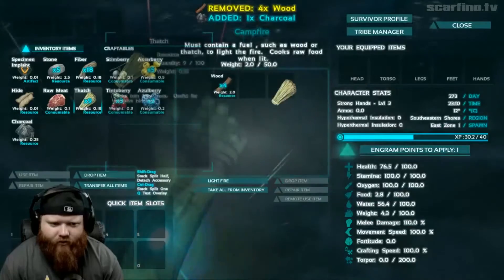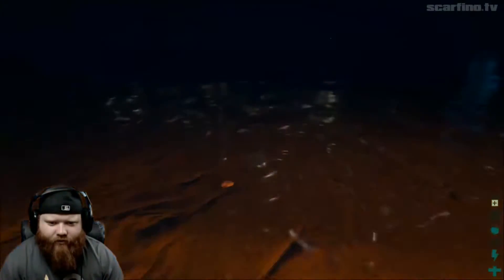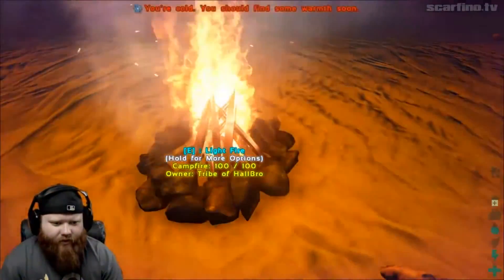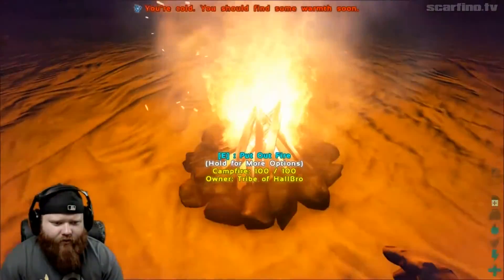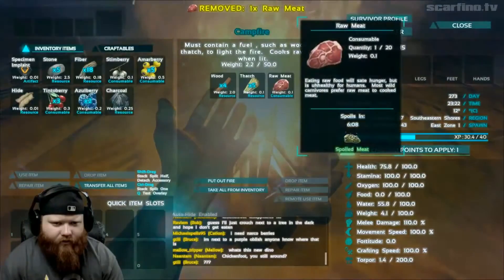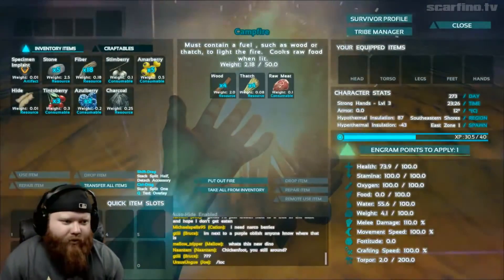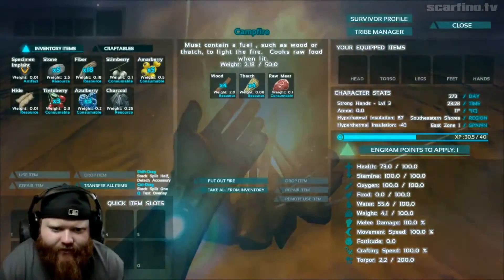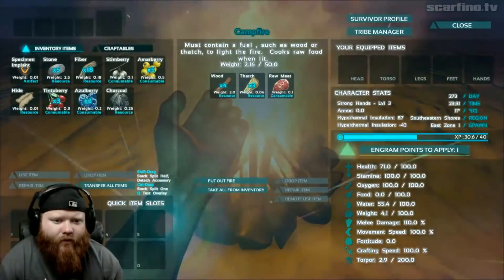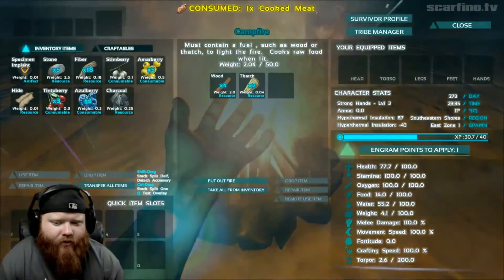We got some charcoal now. Here we go, lit another fire. What's in the water here? Nothing. I'm starving — find something to eat. I've got some meat, so let's use the fire. I want to cook this meat. Cooks raw food when lit — okay, so I'm cooking the meat now. And then we're going to eat the meat! How long does it take? Cooked meat, there we go. Now I want to eat the cooked meat. Okay, that helps a little bit.